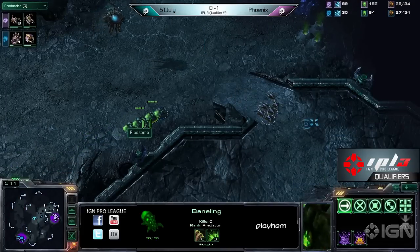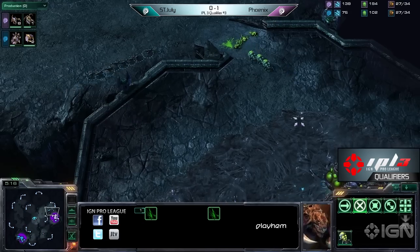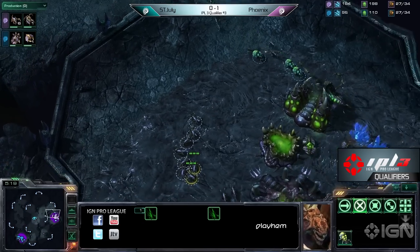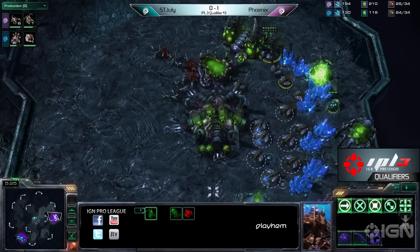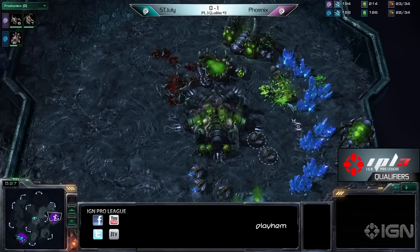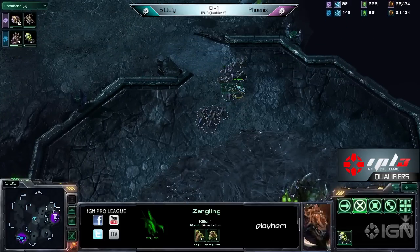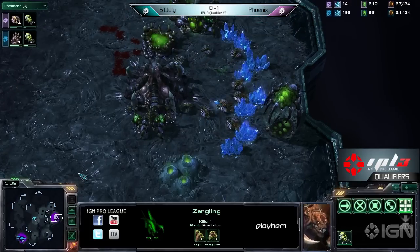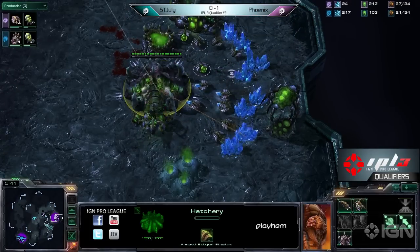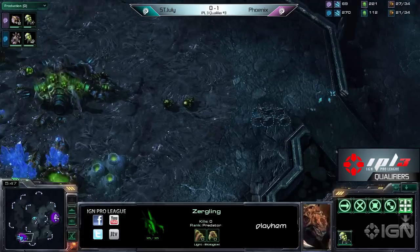Well, here we go. It looks like July's coming up with four banelings. Does Phoenix see them? Phoenix loses three, four lings right there — not cost effective at all. The banelings are allowed to run right inside the middle line — beautiful wall. He kills off one baneling, so only one baneling remains and it actually does kill off drones. Wow. Phoenix, with a ton of lings now, could potentially counterattack and do some damage, but he did take some drone damage — he lost three drones to that one baneling.